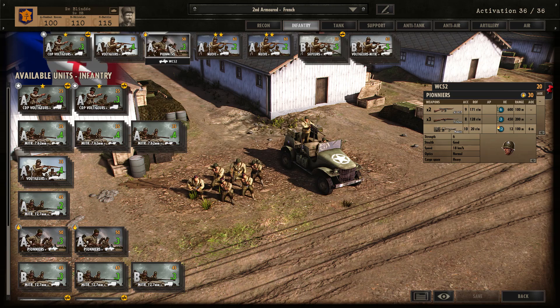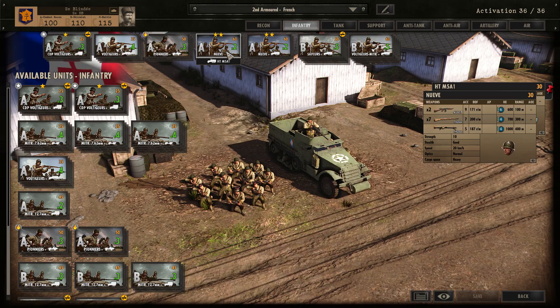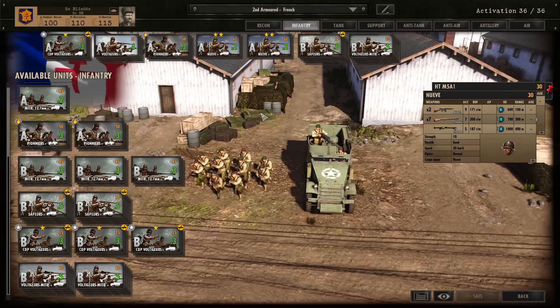And we have the Nueve — these guys are just great units. Not only do they come in a 50 cal half track, they also have decent HE at both 100m and 200m+ range. They have close range AP/HE of 10 and long range HE of 8, which is really nicely balanced. If you get them to 3-star with the help of the command Voltages, they'll do a serious amount of damage to any units caught out in the open. They also have a MG34 on hand, which is wonderful.